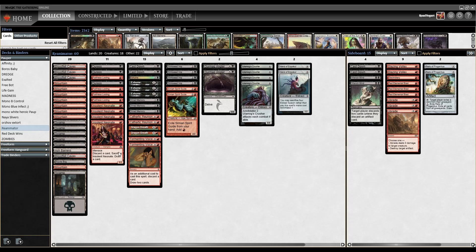We have four copies of Insolent Neonate. This is a one-mana 1/1 Vampire with Menace, and we can discard a card, sacrifice the Neonate, and then draw a card. So it's another way to fill the graveyard and refill our hand, while adding some pressure on the board.